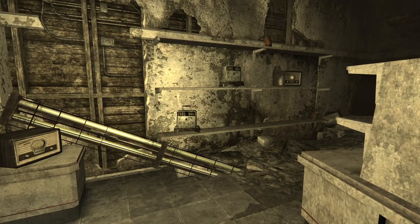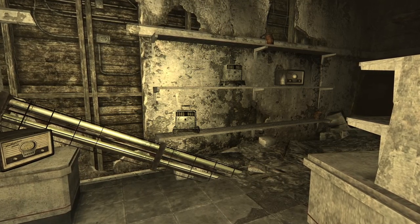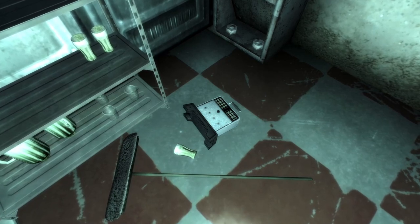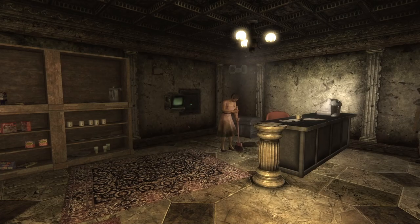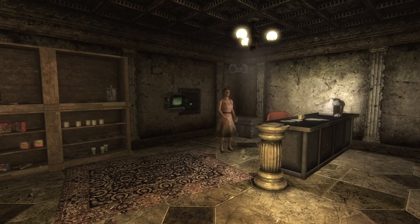Every toaster you find out in the Capital Wasteland will show its age — all of them except for the one that we can find in Vault 101's cafeteria. This is a pre-war model and the only one placed in the world of Fallout 3. However, this isn't the only way to obtain pre-war toasters, as we can find them on rare occasions for sale at Boutique Le Chic in Tenpenny Tower.